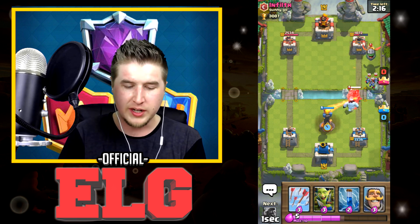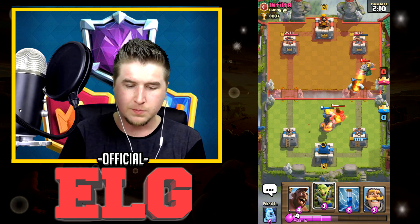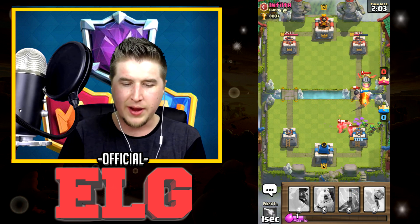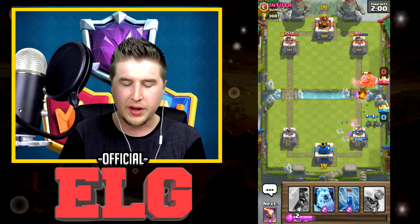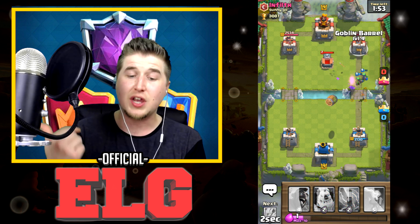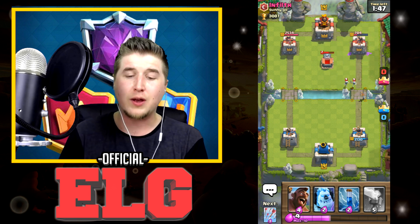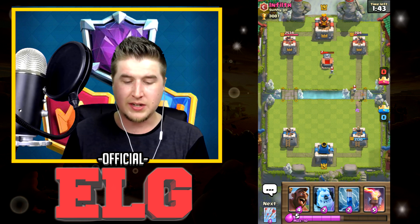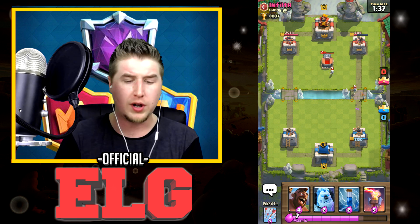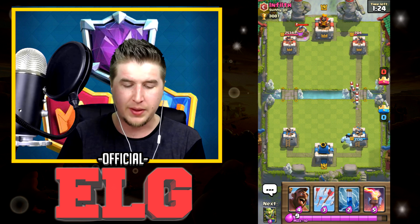We froze — something weird is going on. Let's throw down Arrows to clean all that up. There's a Zap and that's okay because we're going to drop down a Knight to take down the Bomber. Now we just need to take down the Inferno Dragon. Let's throw down the Goblin Barrel since he already used his Zap — he threw down Arrows but we still got one shot from all three goblins. The game lagged for me on screen too, which is weird.